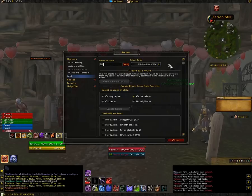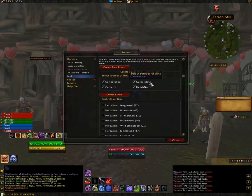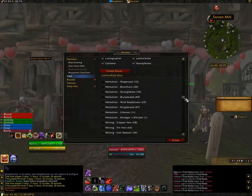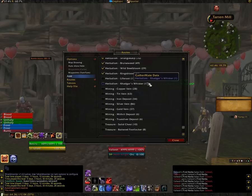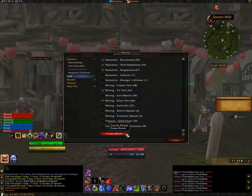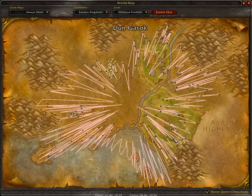So with the Routes add-on, we can create a profile. I'm going to name this one Hillsbrad. What you do is you select the ores and the herbs that you want to collect. I'm only going to choose the ones that either give me a skill up, but I'm also not going to pick the ones that I don't have a high enough skill to pick yet. So we're going to go for tin vein, silver vein. If I see copper ore while I'm out running around I'll pick it up, but I don't want the route to go out of the way to pick up a copper ore.